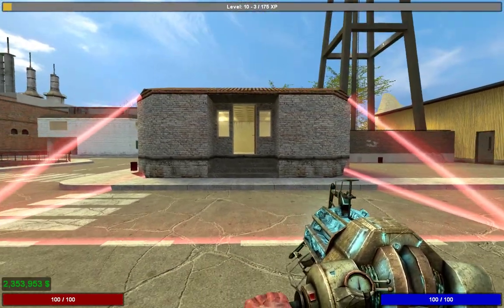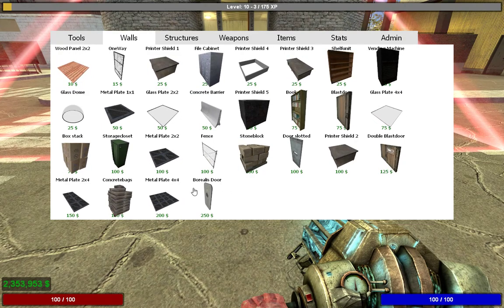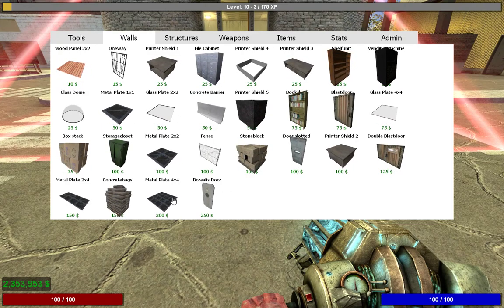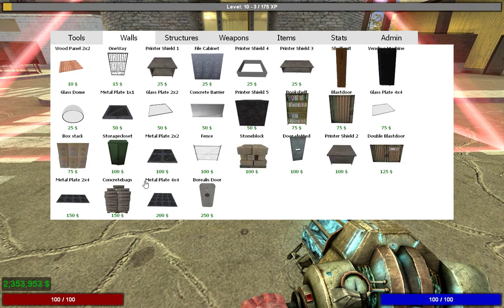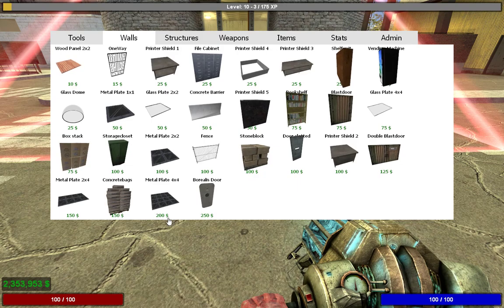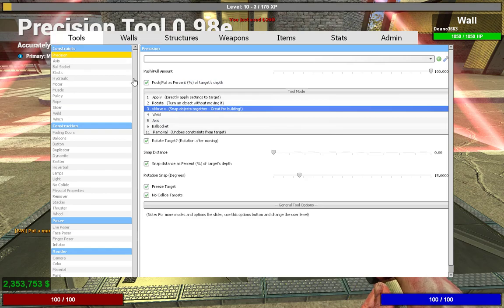Once you've done that, you're going to want to get a prop. Props will defend your base against anyone trying to attack you during a raid. You're going to want to use the Metal Plate or the Browless Door — these are the two strongest props. Ignore all the other ones; they're mainly just decorative. Select the best one for this base.